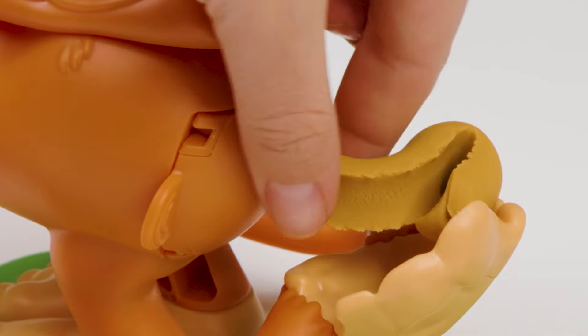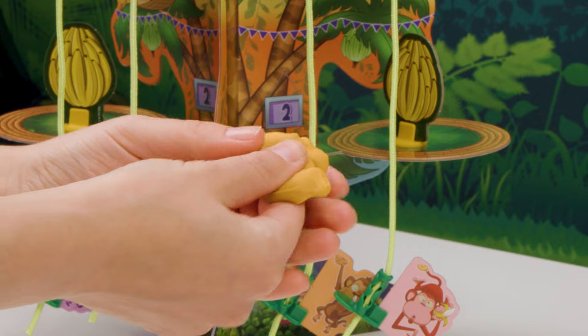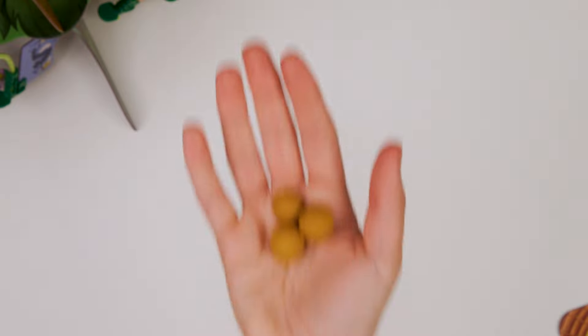Now pinch and shape the dough how you want it. Here's where you can get creative. How will you doo-doo your dough? Shape it how you want — the log, the soft serve, the buckshot.